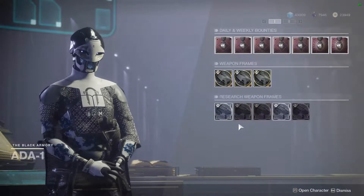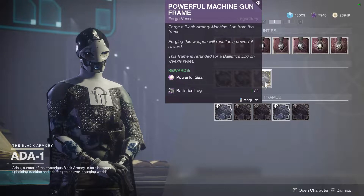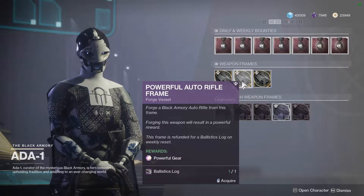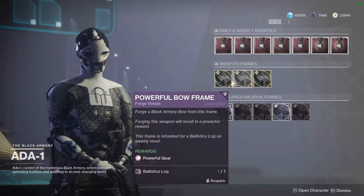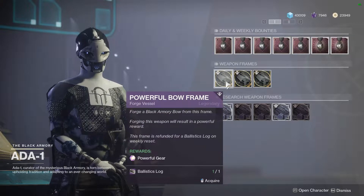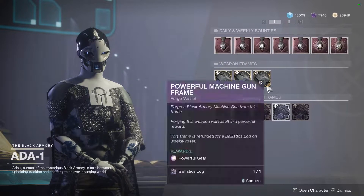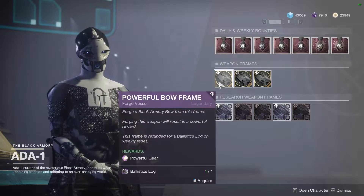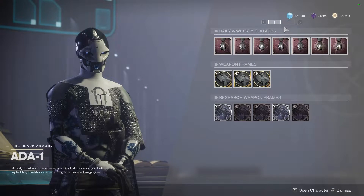Let's see what Ada-1 has for us today. We have the powerful Machine Gun frame. So if you're looking for a new machine gun, or we have the Auto Rifle frame again — I think every single week since Season 6 started we've had the auto rifle. And we have the Bow again for the second time this season. So we have a kinetic, an energy, and a powerful weapon frame. If those slots are down in power compared to the rest of your kit, you get a guaranteed free power up in those slots.